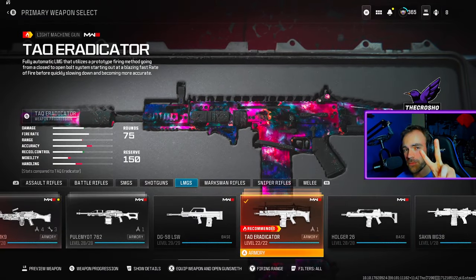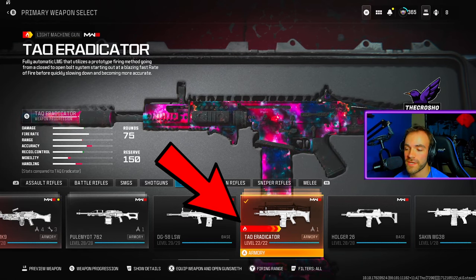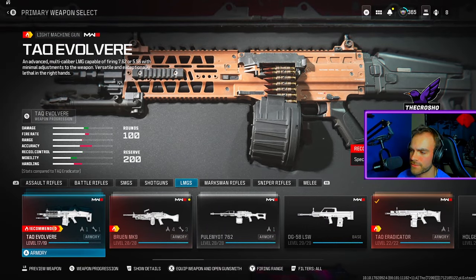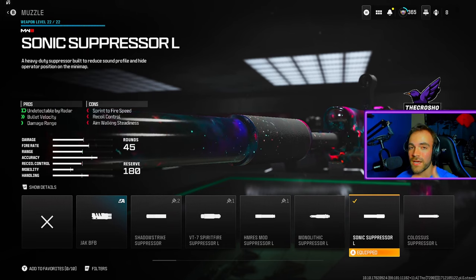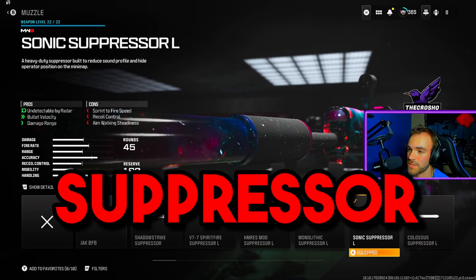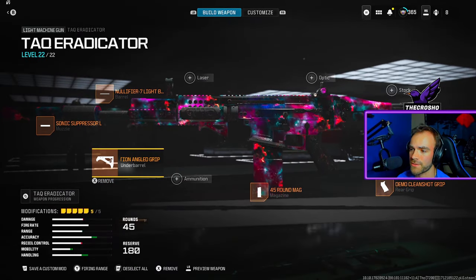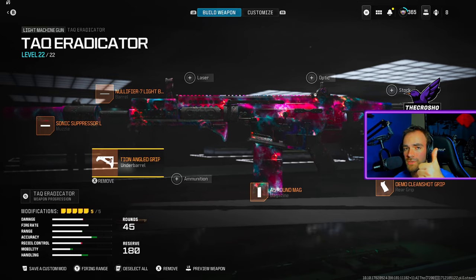For the class setup, two important things: first, you must use a recommended LMG denoted by the fire symbol above the name — so either the Tack Eradicator, Bruin MK9, or Tack Evolver for Week 1. Week 2, 3, 4, etc. might have different recommended weapons, so choose one with the fire symbol. Second, you must equip a muzzle that has the word 'suppressor' in it — sonic suppressor L, monolithic suppressor L, HM Res mod suppressor L — as long as it says suppressor, you're good.